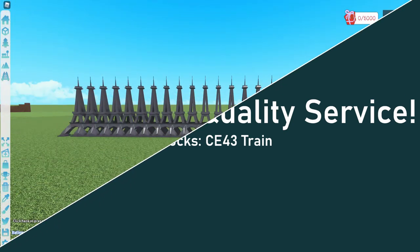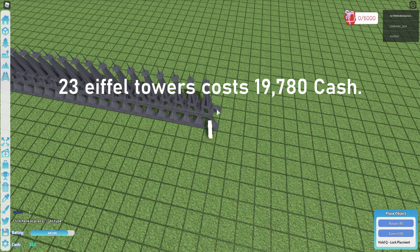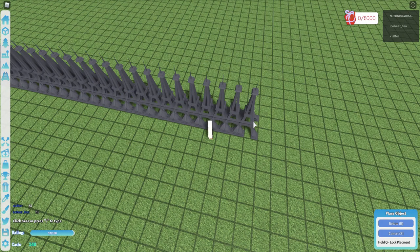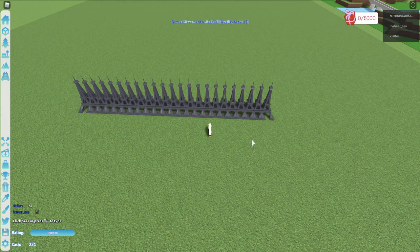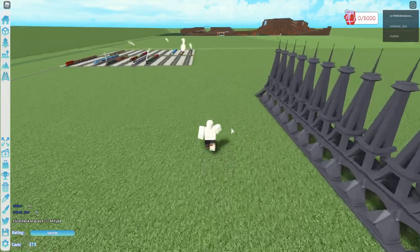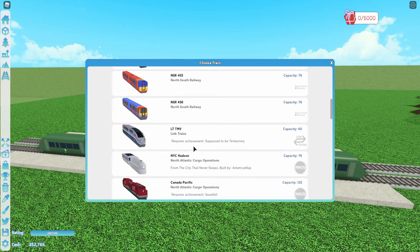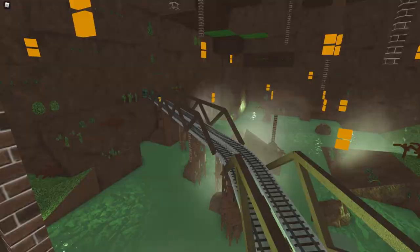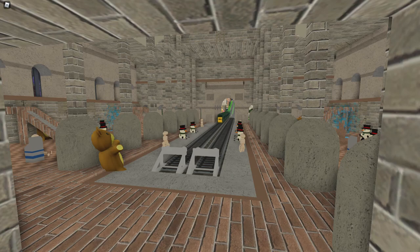And last but not least, we have Quality Service. To get this you have to place about 23 Eiffel Towers on your plot, which costs about 20,000 cash. This is assuming that you don't have any other decoration on your plot, so prices may vary. You can also use Statue of Liberties. This is ultimately just to get your rating up to 100 — you can use any other decorational structure, but the more expensive it is, the faster this will go. So the Eiffel Tower or the Statue of Liberty is the best way to go. This achievement will unlock the CE 43 train.